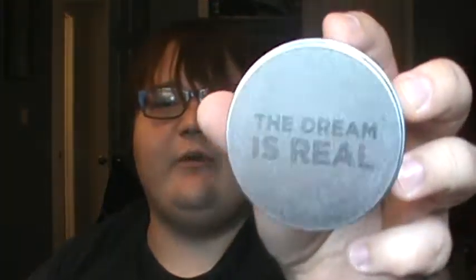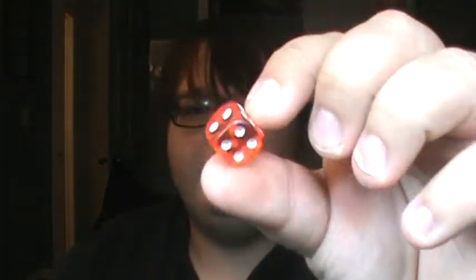Continuing on with the stuff that's in here, we'll grab it one by one. We have a 'The Dream is Real' tin canister. Opening that up - this is really cool! It's the totems from Inception. We got the die and the spinning top, and actually this is a really heavy spinning top - that's really nice. I really like that. So far, very very good items in this box.